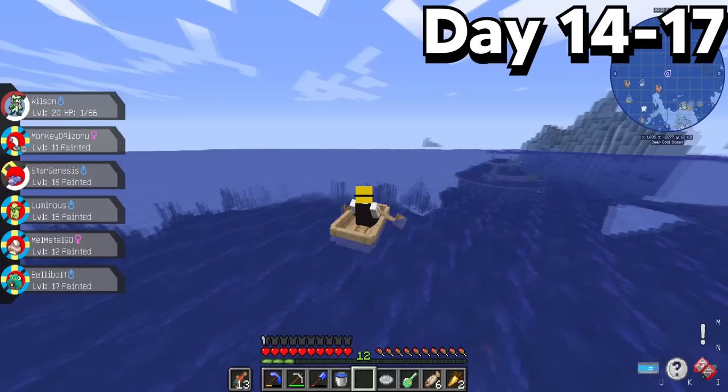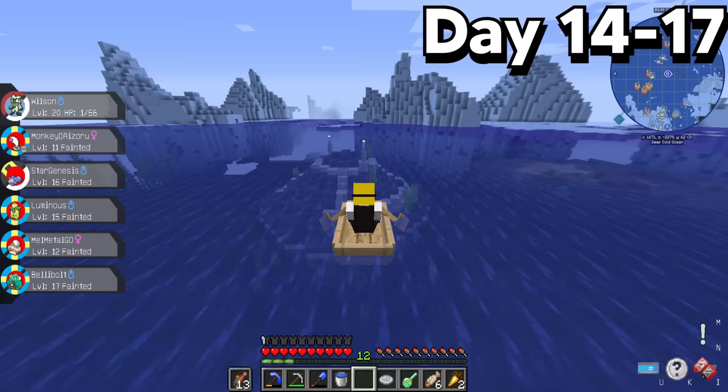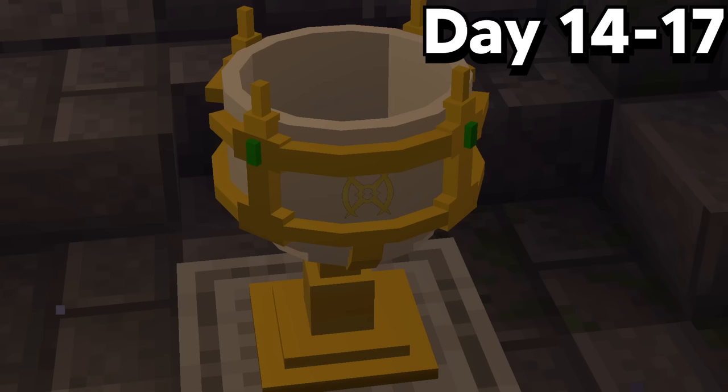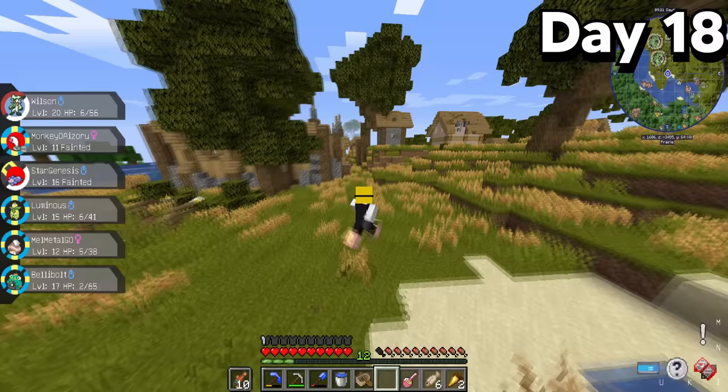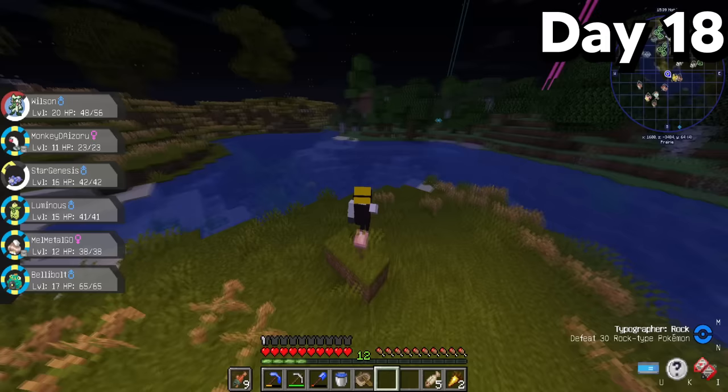Not far off from the dojo, I found a weird dome submerged underwater. I was pretty confused until I took a closer look and saw the Ark Chalice — if I ever found every single type plate, I could bring them here to receive the Azure Flute, a key item for summoning Arceus. But summoning Arceus can wait. I found another village and settled down there for the time being. With Lady Luck on my side, I came across a shiny Magikarp.